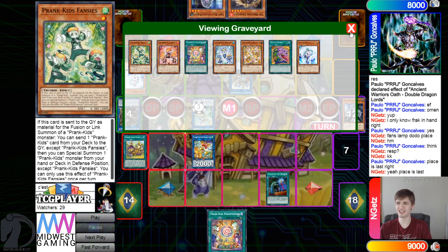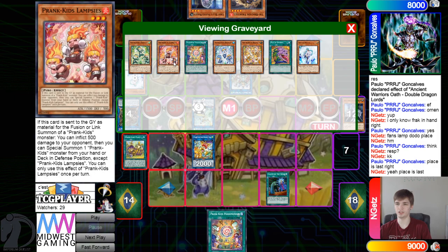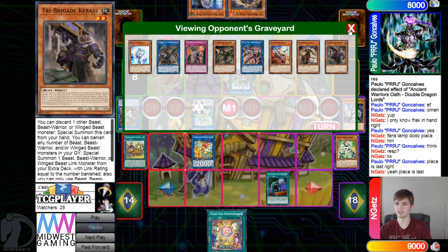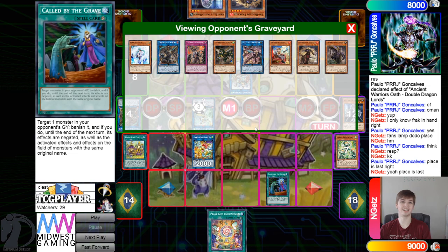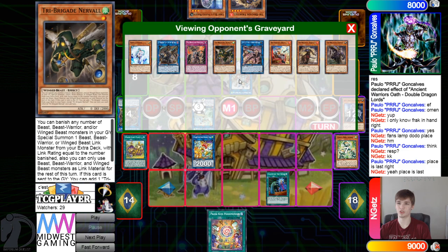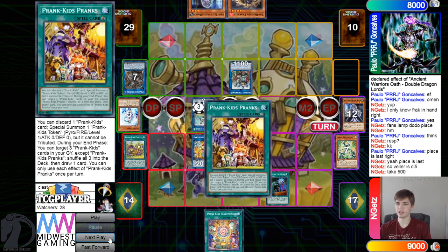Couldn't they have just let that resolve? Like, does Valor really matter? You already have fusion spell — you get to summon. Does Valor actually do anything here? You could just hold on to this. I feel like you definitely hold Called By: if they have another hand trap, you can Called By it; if not, next turn instead of instantly doing the battle buffer, you can Called By to hit Fractal out of graveyard, or any Tri-Brigade they summon.